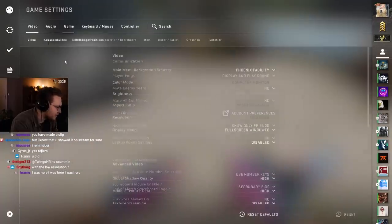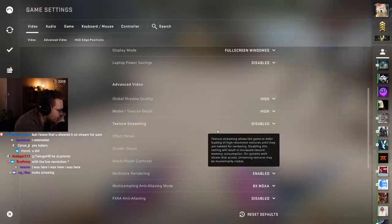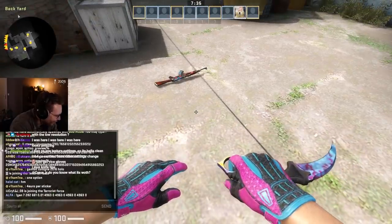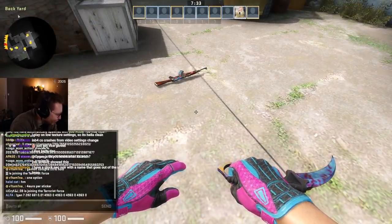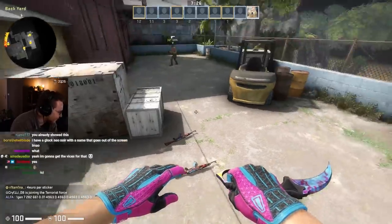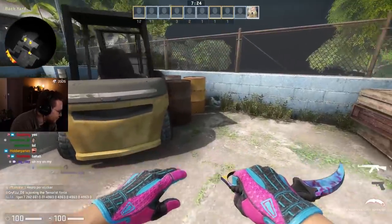If you change your model and texture settings to low, look at that — the orange dot, the thing that you don't want to see on the knife, disappears. It blends together, and now the knife is an absolute juicer.